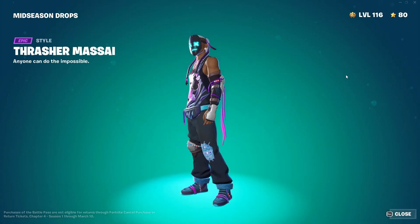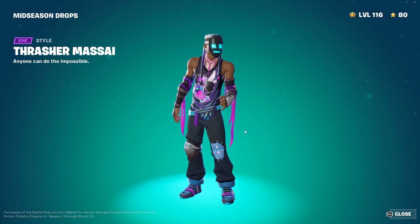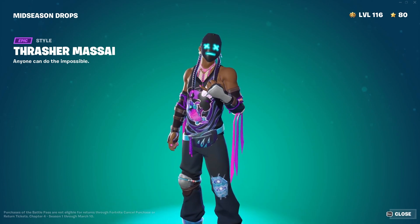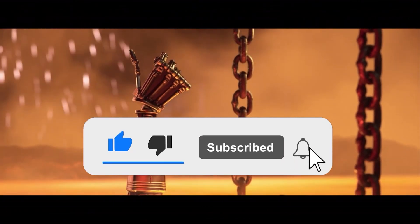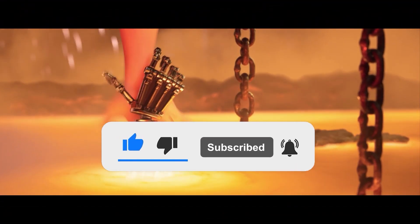The second mid-season drop will also come out — you have to level up 10 times again to get the Threshama Sai skin style. Leave a like if this video was useful, subscribe to my channel, and make sure you turn on notifications so you won't miss a single video.